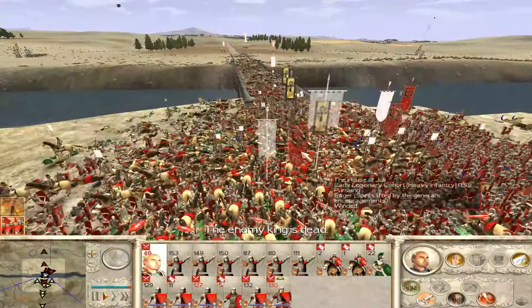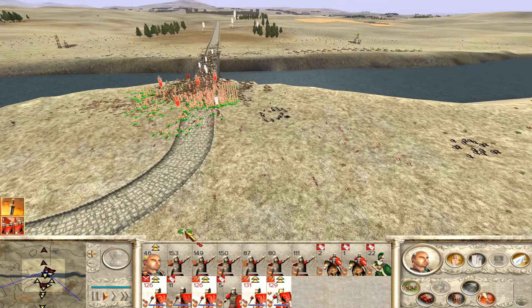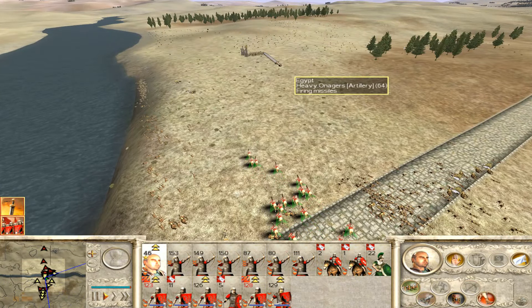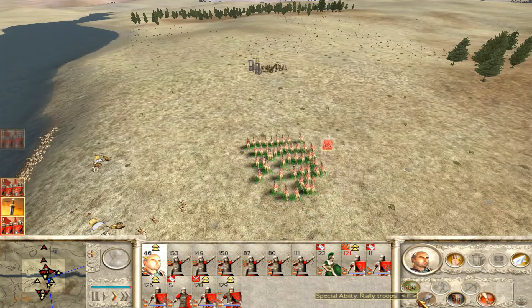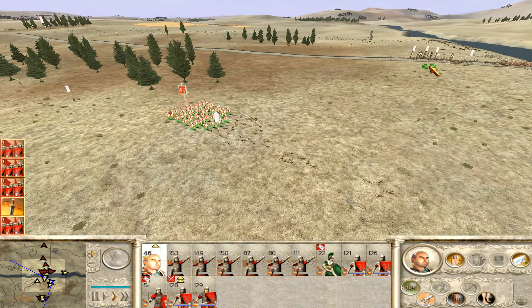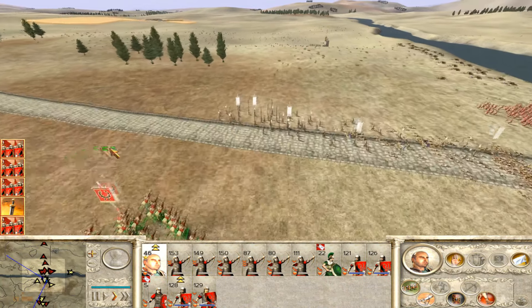Oh finally! There we go - run across the bridge and go after that lot immediately. This lot needs to separate out, because those onagers have done absolute mayhem to my units. I'll say one thing - this was a sloppy fight but we've won it. Oh why are you running - come back! Did you enjoy killing all my men? Well I'm going to completely decimate you. Kill every last man - I don't want those onagers being around anymore. Get that as well.